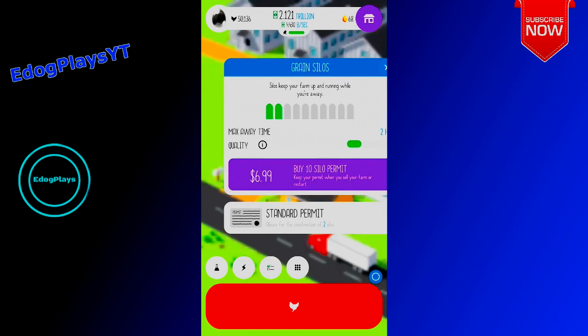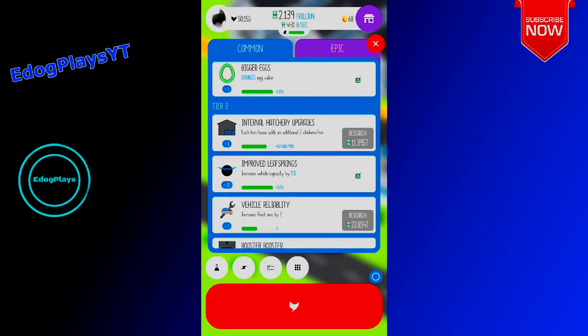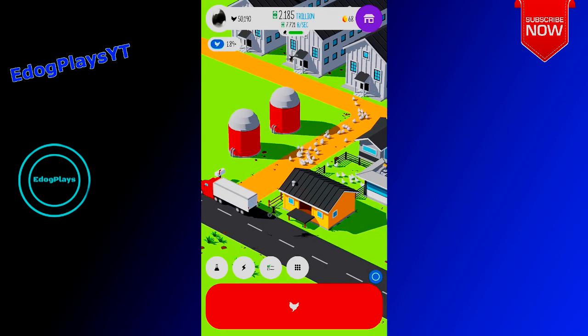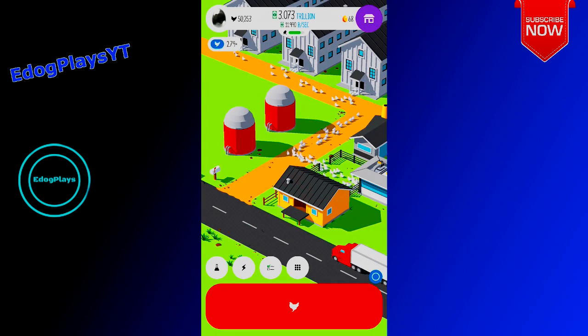I want to do the same method as last time — tap for a bit, get it all the way down to the green. Let me just make sure the screen recorder is going. Okay, it is. Oh, drone! Tap for a bit until the green goes all the way down into red.